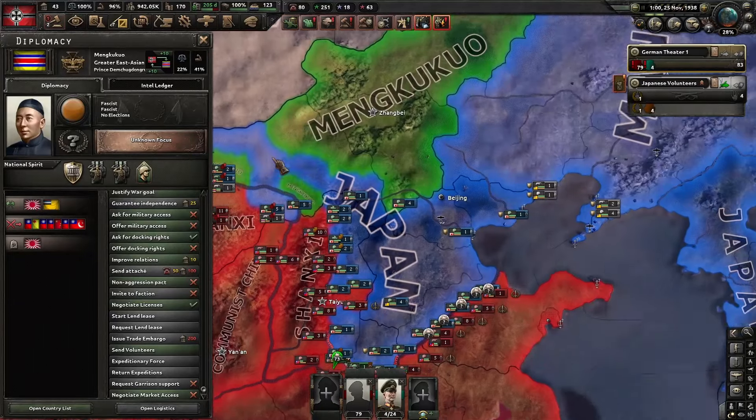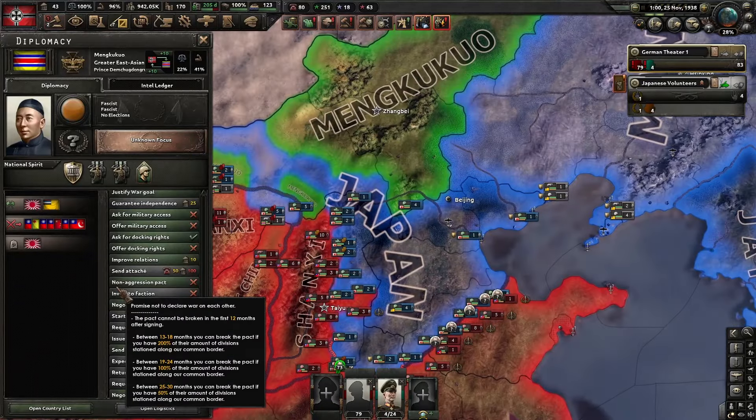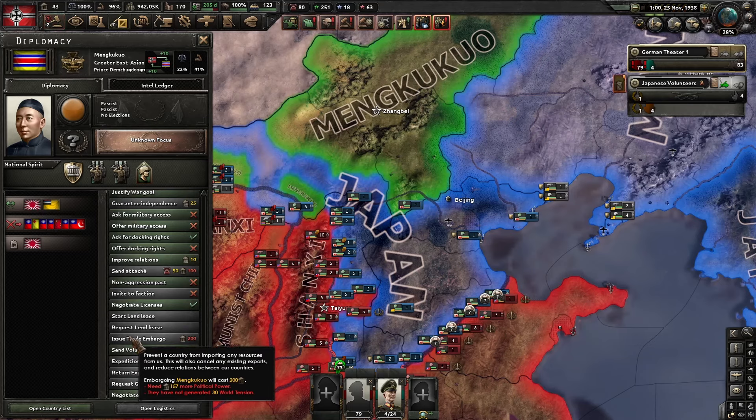It is recommended that you also send to puppets. For example, Japan has puppets like Manchukuo, so you send volunteers there too — this way you can send double or triple the units.